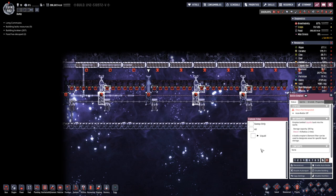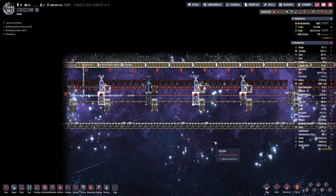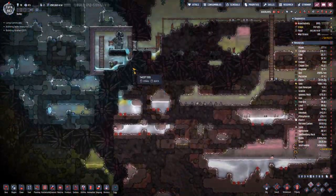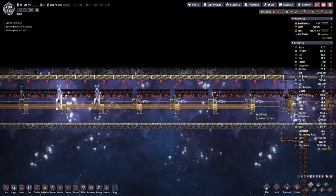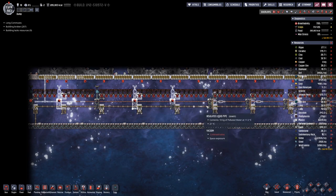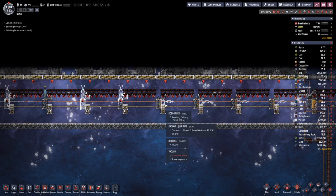Okay, here we have another set complete. We can place... that was the wrong button. We also need to make sure that we do not have anything lying on here, because if that has too high a temperature, it can evaporate the liquid on here and then we will have no cooling effect.